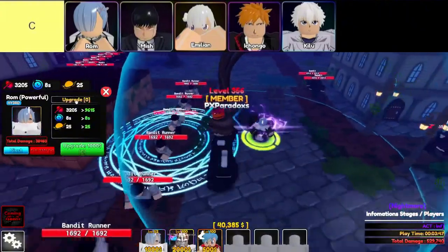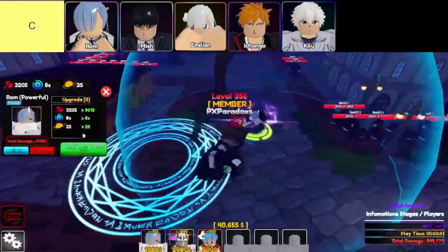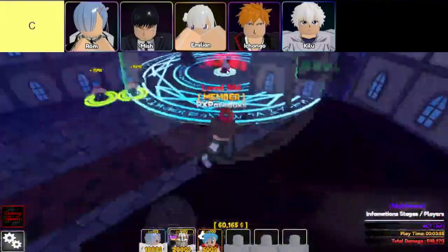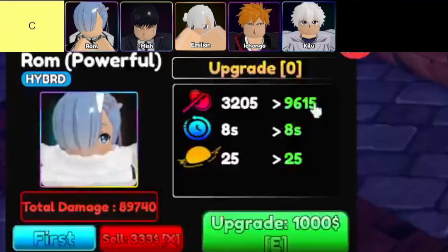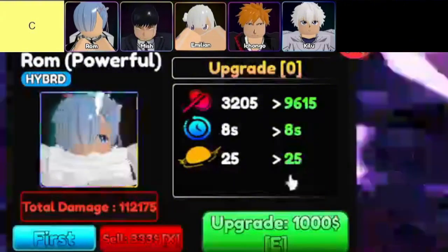Then there's Ichongo, or Ichigo. This guy is an epic, and while he might not be the flashiest unit, he's one of the better C-tier picks. Full AoE with solid DPS? Yes, please. If you're looking for something to hold you over, Ichigo's got your back. Plus, he's one of the best starter units to grab in Anime Guardians, so if you're early in the game, he'll serve you well while you work your way up.